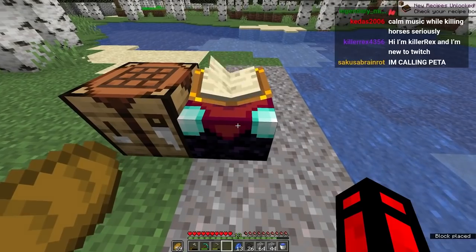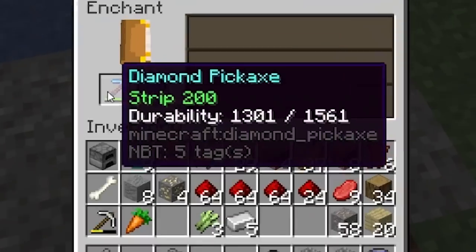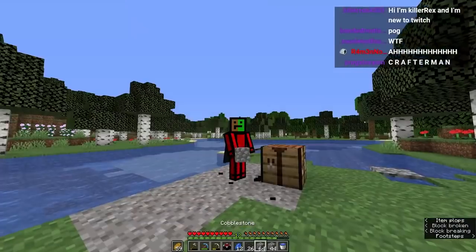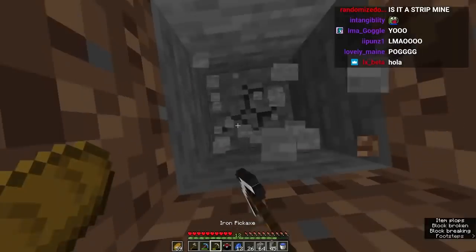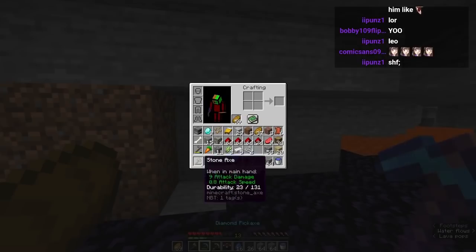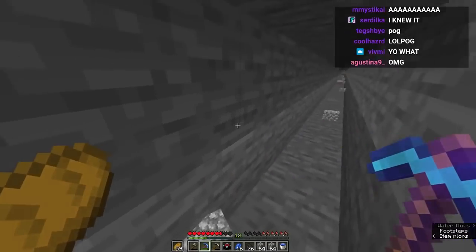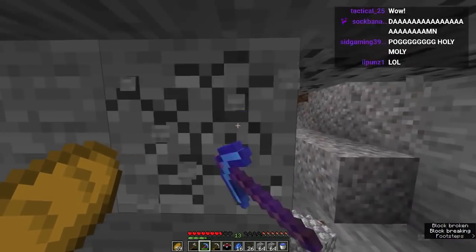Let's make the enchantment table — do those and that — and we get a table. The first custom enchantment I want to try is Strip 200! I'm pretty sure a lot of you don't know what this is. Let's go down to Y11, the diamond level. We're in the middle of this cave and we're gonna use our Strip 200 pickaxe. Oh my god, look at this — every single block has just been mined! This is amazing.